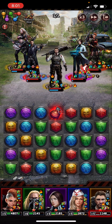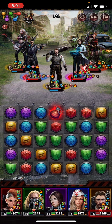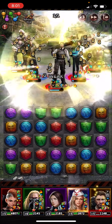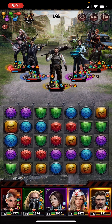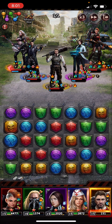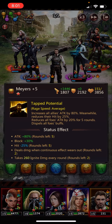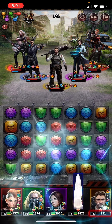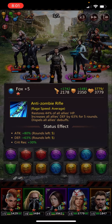It looks like I want to try to heal, so I'll try to get either Fox or Eve up to rage. Fox is on rage now. When Myers and Fox are both raged, you want to rage Myers first — he raises your attack but also lowers your hit. Then if you rage Fox afterwards, you heal the negative hit effect.